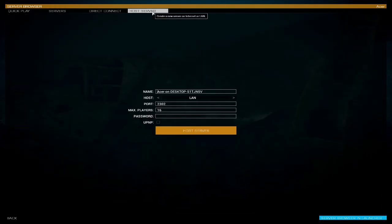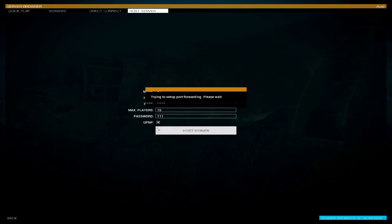Go to multiplayer, server browser, host server. Here you can add how you'd like to name it — I'm going to put B7. Set how many players, a password if you like. If you are hosting or playing with somebody else, you have to have internet and UPNP activated. Hit host server — this is the UPNP for the host side; the other players don't really need it.